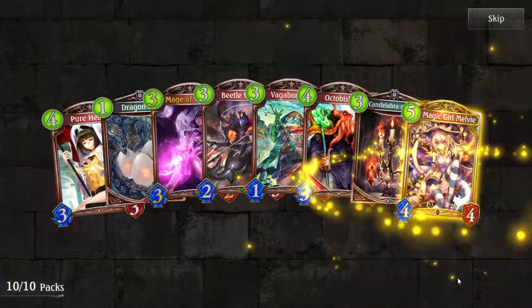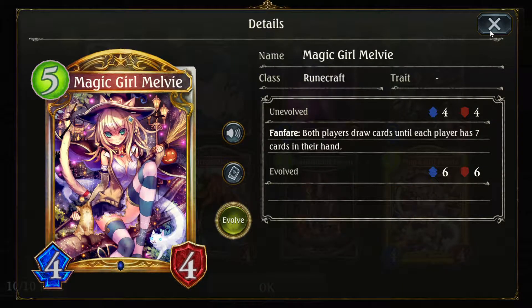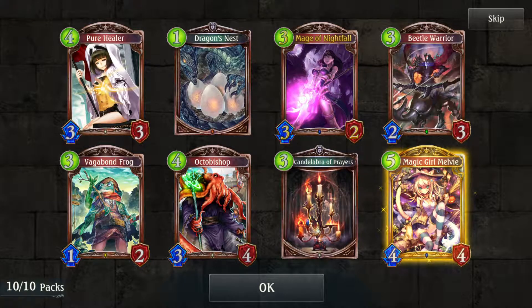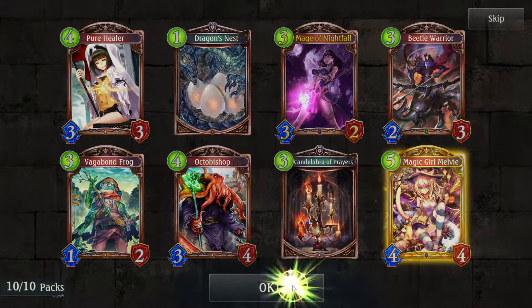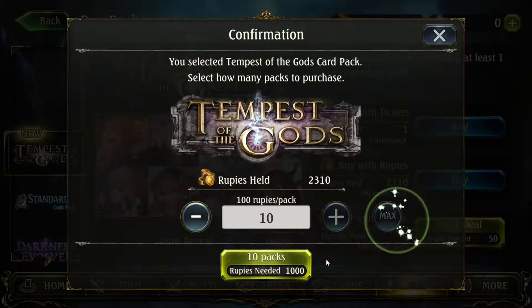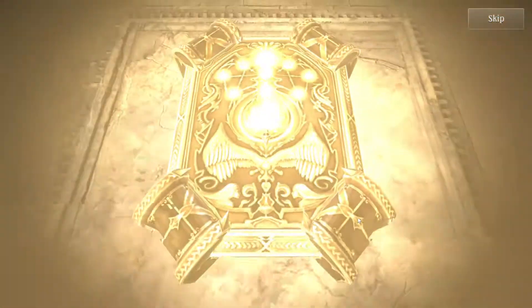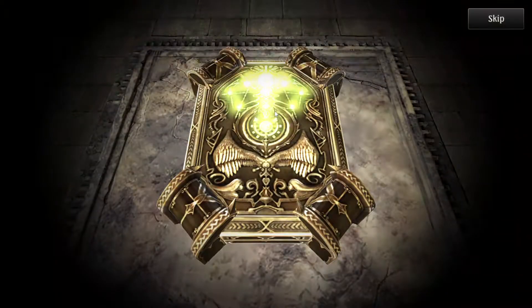Magic Girl Melvie — the one that draws both players' cards until they each have seven; it's a pretty good card for filling up on resources. But no legendaries — in 10 packs I really want at least one legendary. This is the last 20 packs, so please.